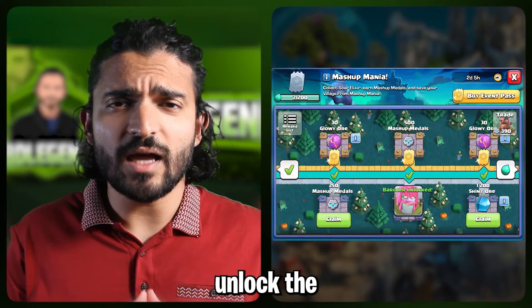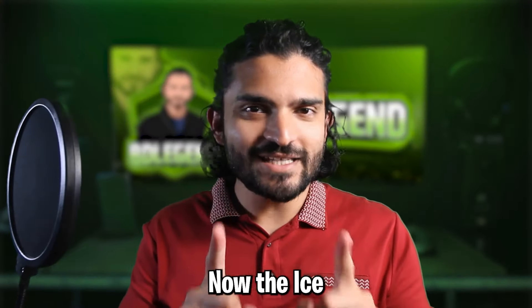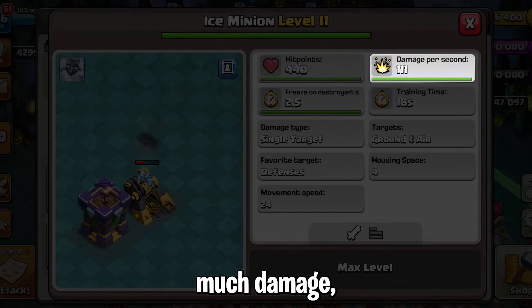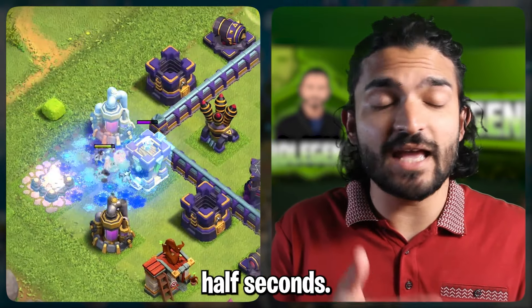Along the way you will unlock the familiar troops of the previous edition of the mashup event and the brand new troop, the Ice Minion. The Ice Minion is a really interesting troop — it doesn't do all that much damage but it slows down the defenses that it hits. On top of that, when it is destroyed it will freeze the defense for two and a half seconds.